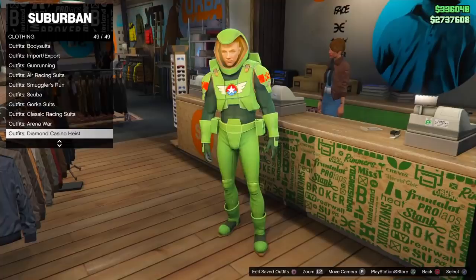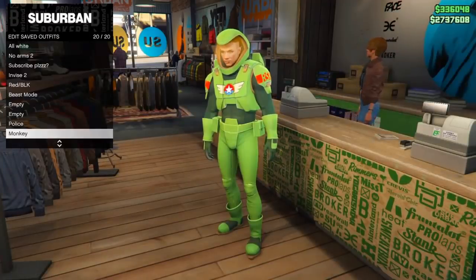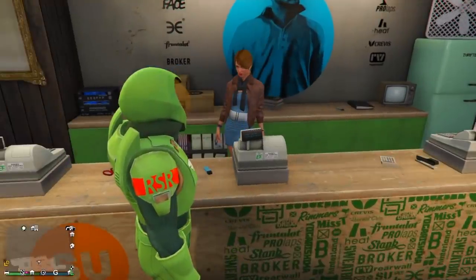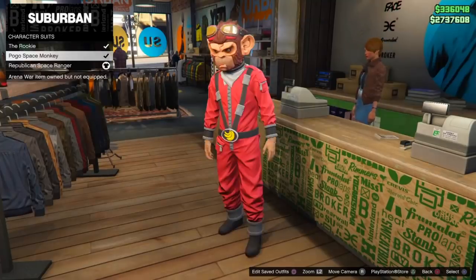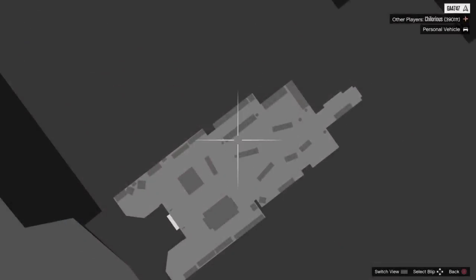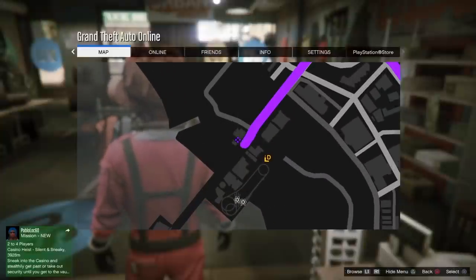You wanna start by buying the Space Ranger and saving it. After you save it, all you wanna do is go down to Arena War again, go down to Character Suits, and buy the Monkey. Now you don't wanna save the Monkey, you just wanna have it on, and you wanna head to a telescope on the beach because you do need to do the telescope glitch.